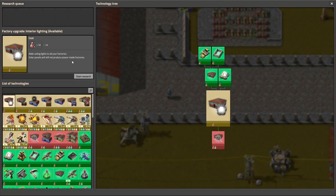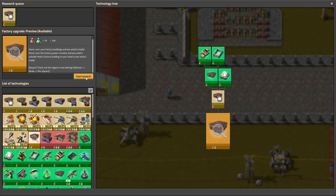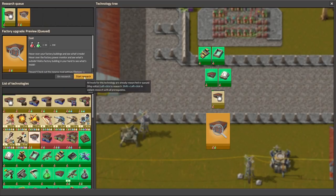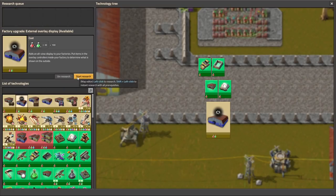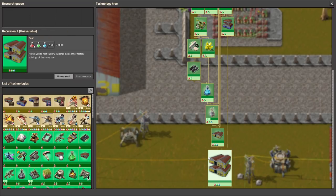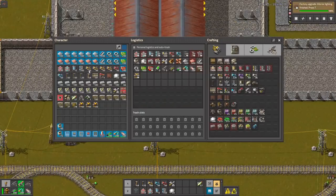Another thing you can research is something like lights, and some other upgrades like connecting with the circuit logic and so on. But the best upgrade you can get is building the factory inside a factory inside a factory. This is what makes this mod beautiful.